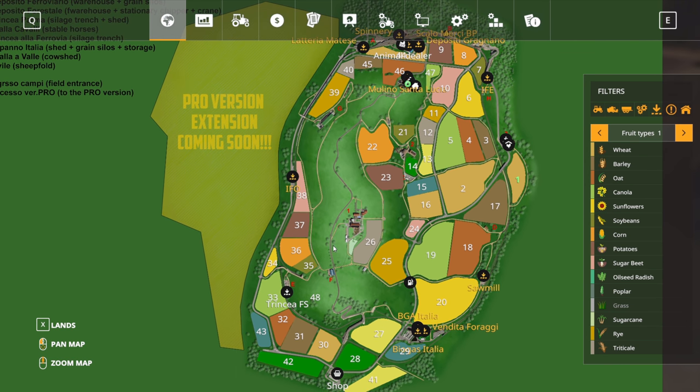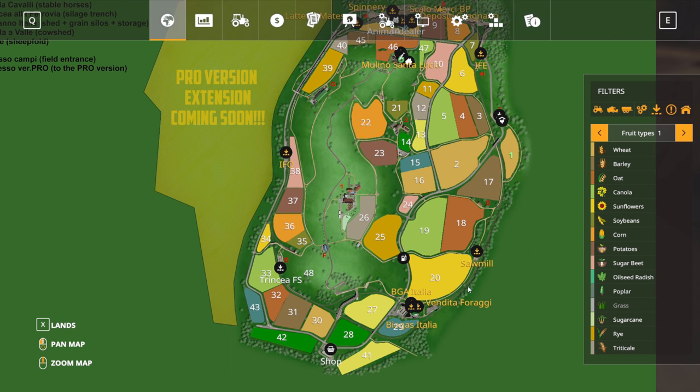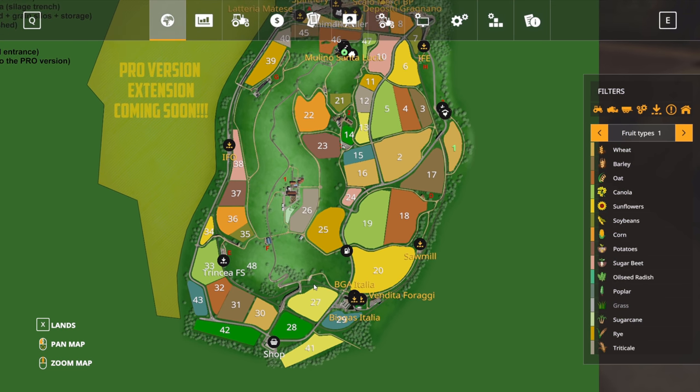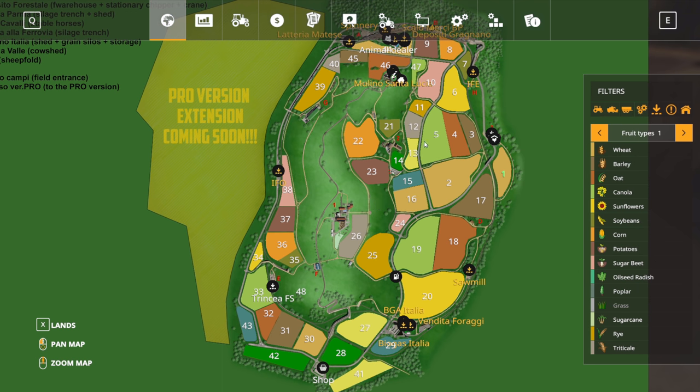We've got 43 fields in total. The biggest one looks like field 20, and some very small ones tucked away in the corners — fields 47, 40, and 34 look very small. So this is a small machinery map, maybe medium size machinery at a push.